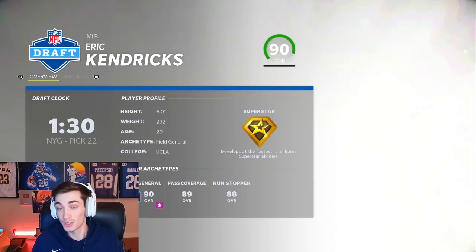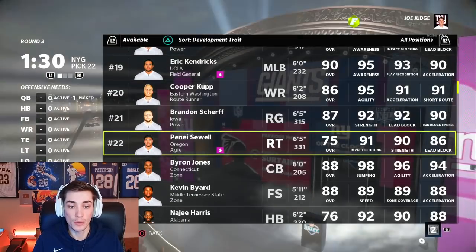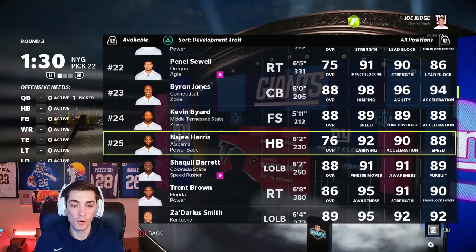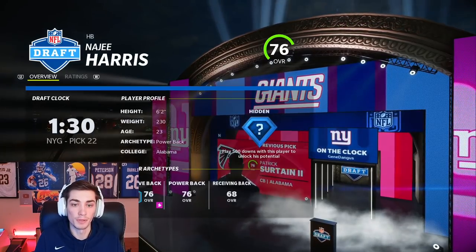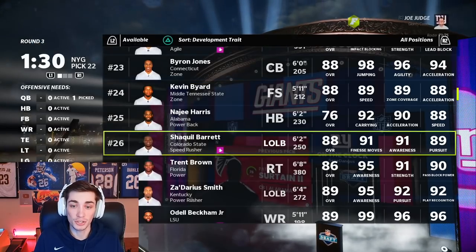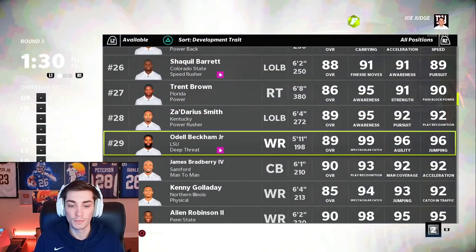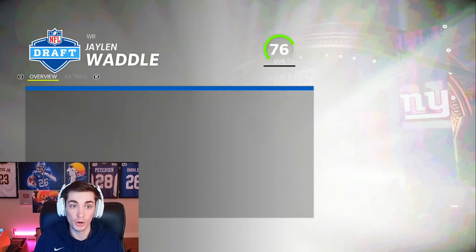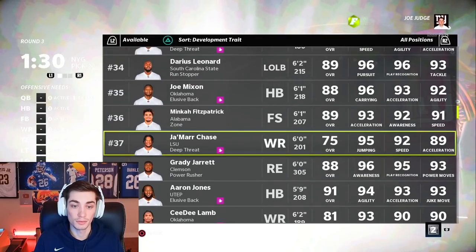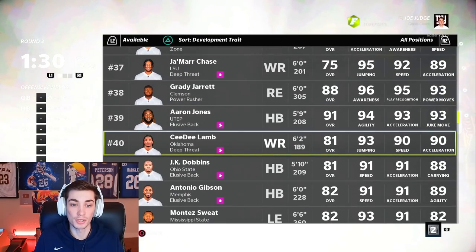Eric Kendricks — Superstar Dev — but he's 29, so maybe don't exactly want him. Penei Sewell — Superstar Dev now — only a 75 overall and he's a tackle, probably don't want him. Najee Harris is Superstar Development — might be a running back we keep our eye on. Jalen Waddle — Superstar Dev, that's awesome. Ja'Marr Chase too. We might really think about some of these receivers. CeeDee Lamb right up there. Denzel Ward is still on the board — he's only 24 years old, Star Dev.